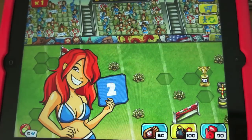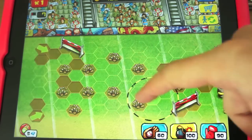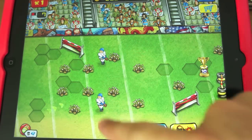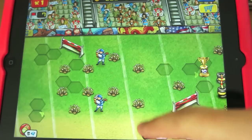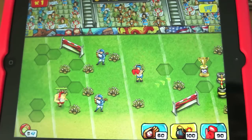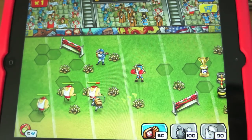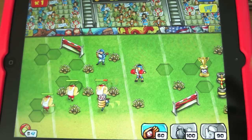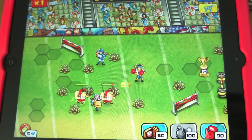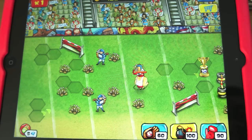It works on iPad and iPhone. What you have to do is stop these big thugs from coming across. You place your defending sportsmen at certain points in the field and you can upgrade them. You can see this guy skipping - he's going to get pelted with baseballs. These guys are trying to get to a trophy; it says 10 on there, meaning if 10 of them get there you lose. You have to stop as many as you can from getting to that trophy at the end.